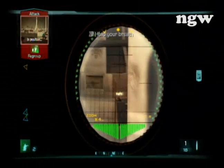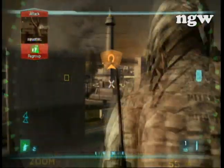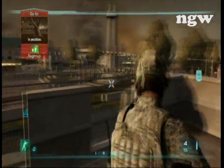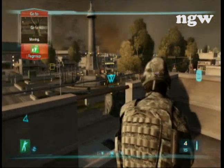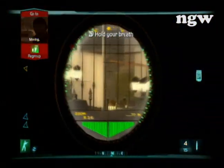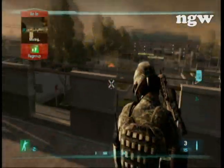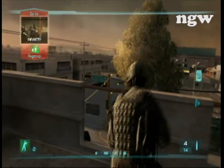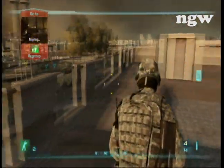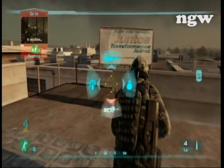The sniper rifle I have chosen here is powerful — not that it will kill anybody if you hit them anywhere. So just command your teammates to get into a better position or take the last guy out yourself. It's always a good idea to double check and make sure the area is actually clear, because sometimes your teammates will be wrong.